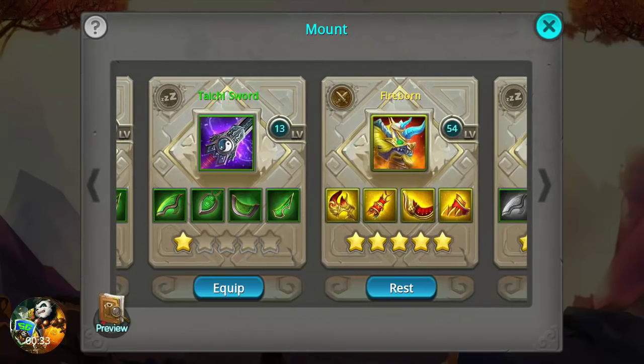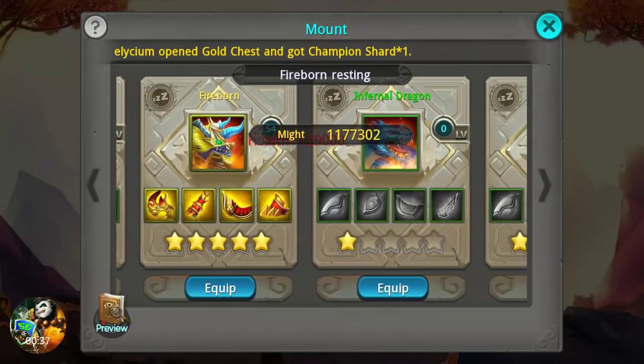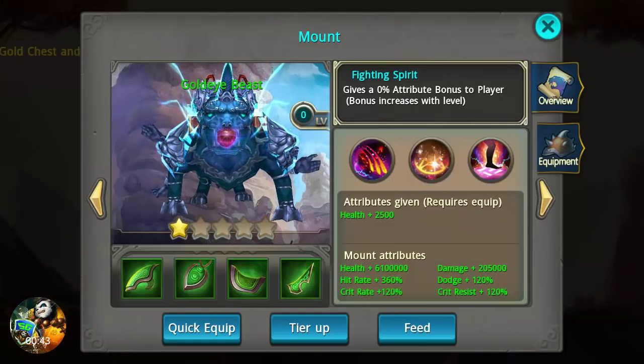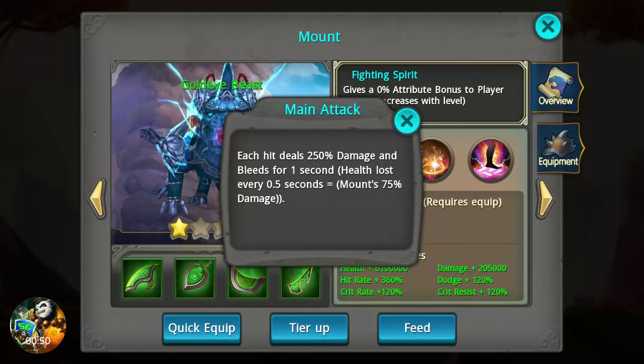He's currently got Fireborn equipped, so we're gonna put Fireborn at rest and we will compare some things on these in just a minute. But first we are going to take a look at the Golden Eyebeast and look at the skills: each hit deals 250% damage and bleeds for one second.